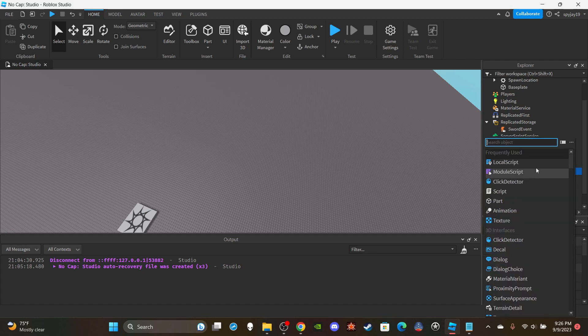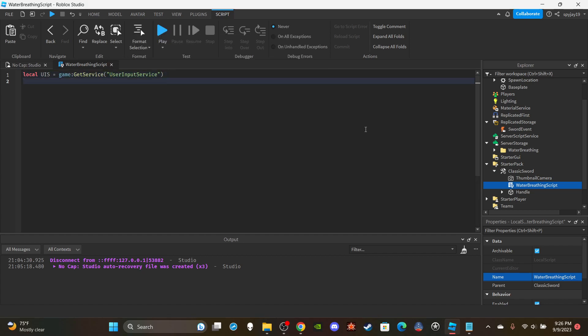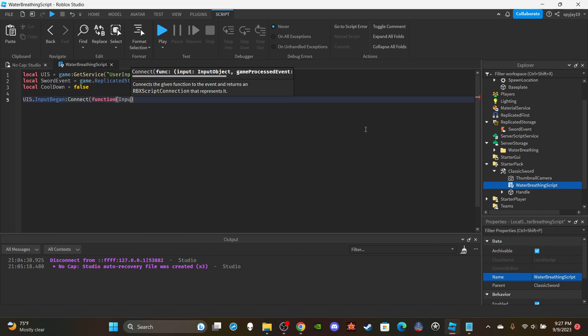Insert a LocalScript into the classic sword and call it 'Water Breathing Script.' Delete the print statement. We're going to make a few variables. First, get User Input Service: `local UIS = game:GetService('UserInputService')`. Then get the remote event: `local swordEvent = game.ReplicatedStorage:WaitForChild('SwordEvent')`. Also add the local player: `local player = game.Players.LocalPlayer`. Then make a cooldown variable: `local cooldown = false`.